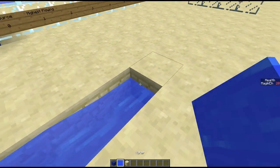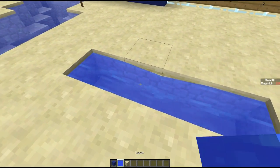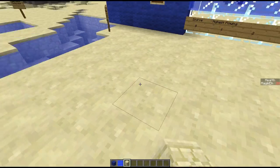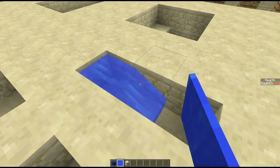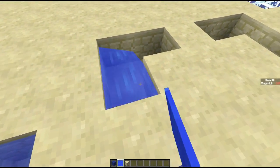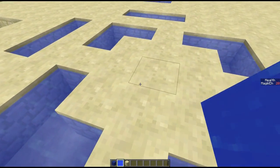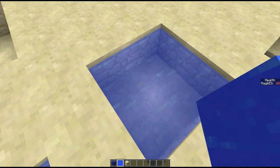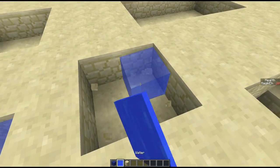While normally if we wanted a source here, we can place a source here and it creates it all the way through. This works in every single direction - it doesn't have to be directly opposite. In every single direction we can see the corner is being filled in. You can create two sources at once simply by doing this.